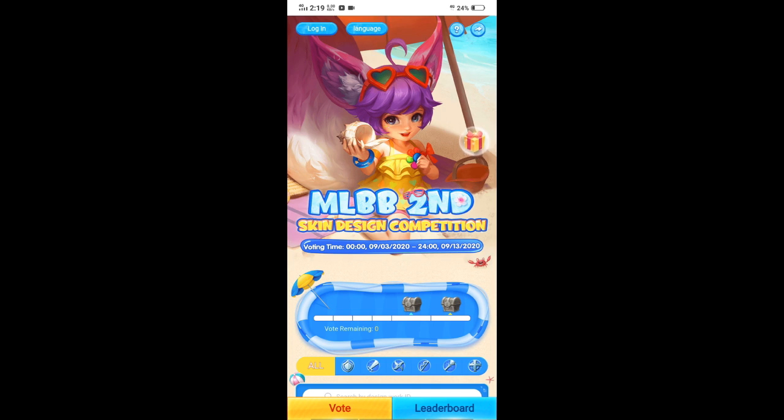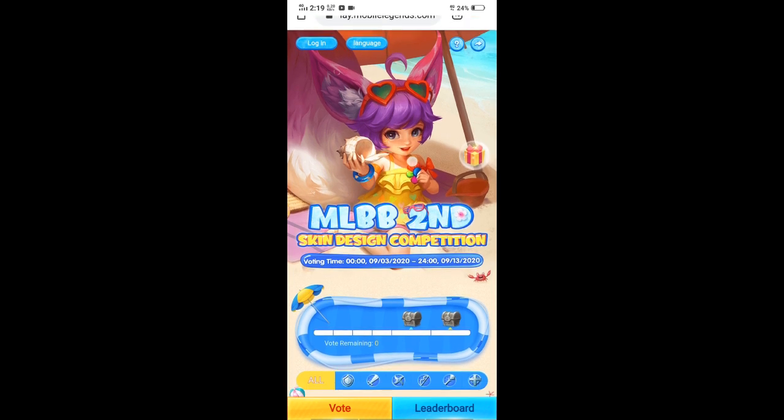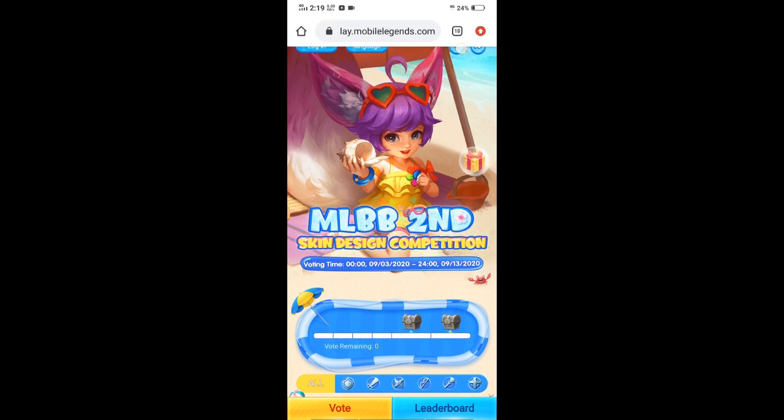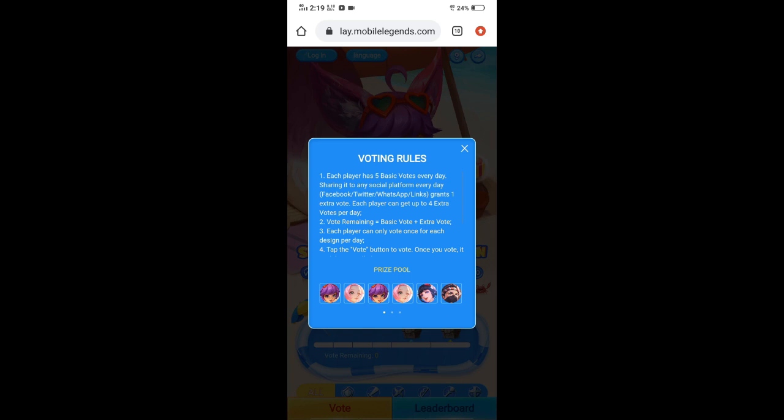Dito yung event ni Muntun na kung saan makakuha ka ng libreng skin. Basahin natin yung rules — ito yung question mark sa taas. Each player has 5 basic votes everyday. Sharing it to social media platform everyday — Facebook, Twitter, blablabla. Yun yung rules. Kailangan daw, dito sa number 2, meron kang vote. Ang kailangan mo lang dito ay pumili ng ibubuot mong skin, tapos magkakaroon ka na ng reward.